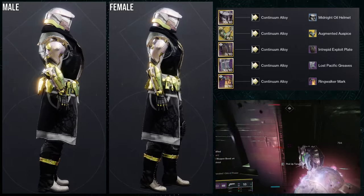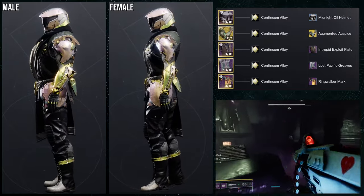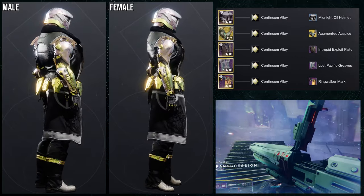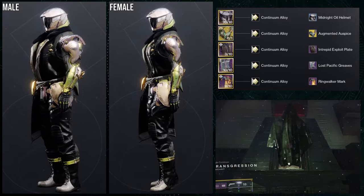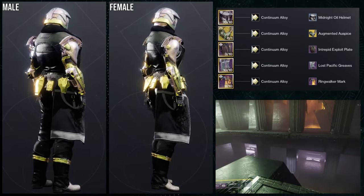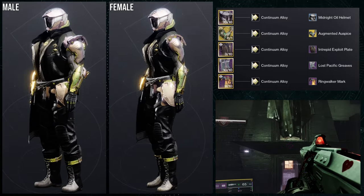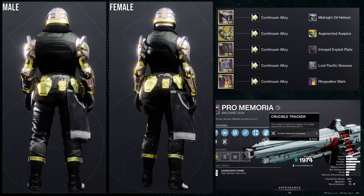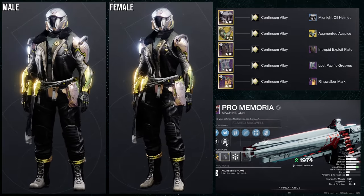The shader we're using is Continuum Alloys — I really liked the gold with everything. The only piece I'd swap would probably be the Ring Walker Mark; the Intrepid Exploit Mark would have looked better there. And as much as I like the Midnight Oil Helm, I would probably switch it for the Veritas Helmet, because the skull would have paired better with the Augmented Auspice ornament. But I really like where my head was going with this one overall.